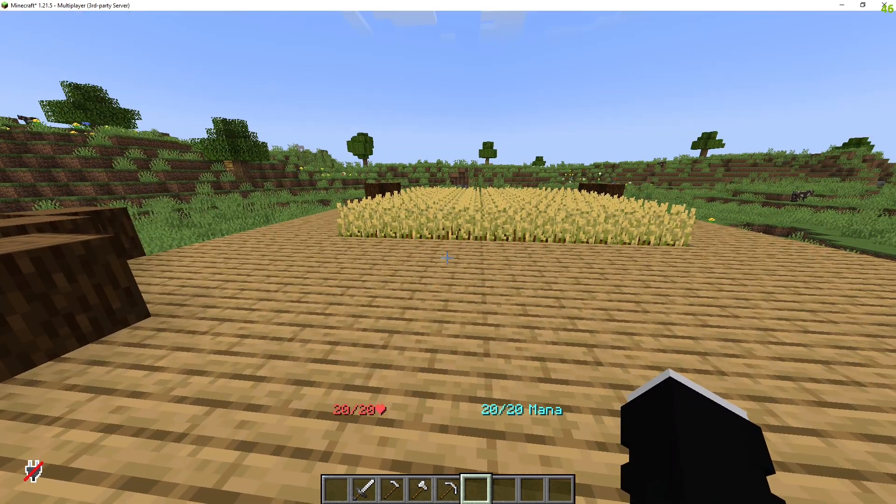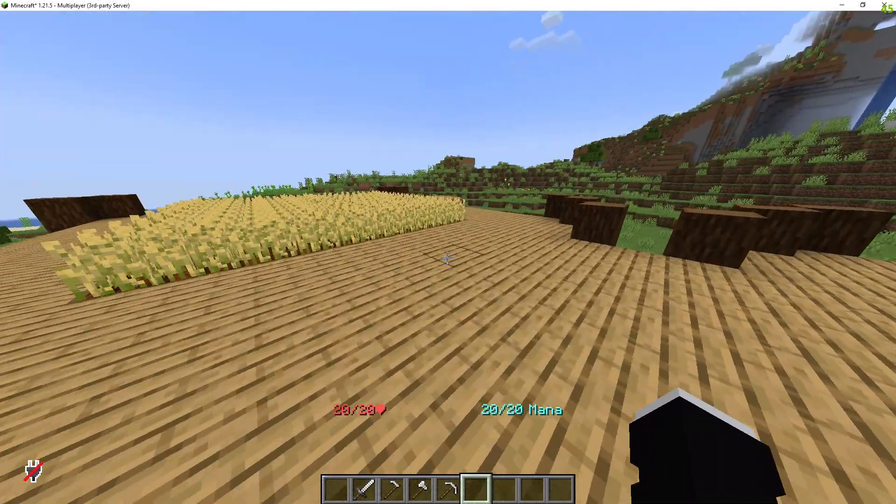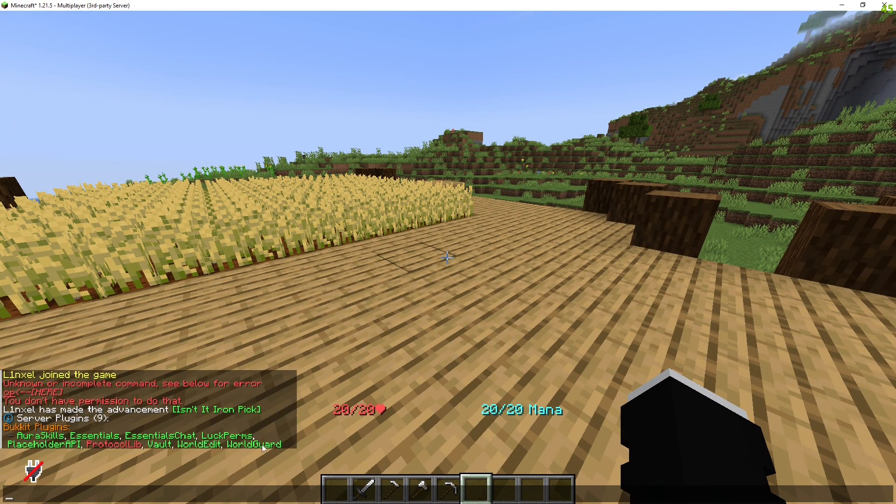Let's go back to Minecraft and do /pl. Right now AuraSkills is green, so it's working. I have another plugin, ProtocolLib, which I need to update — it's red, so that one isn't working. But I'm not going to be using ProtocolLib right now.